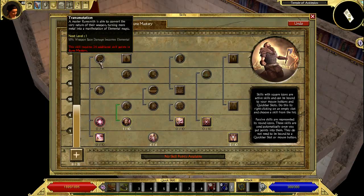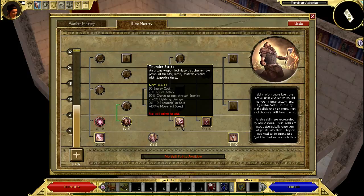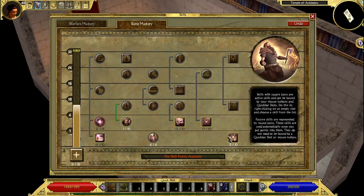This skill converts 18% of weapon base damage to elemental, which is better for hybrids or mages who rely more on elemental. These two active skills also have to do with elemental. Then there are mines — not sure if I'll try them — and lightning balls that give some stun. This one gives a huge bonus to offensive ability, up to 105 max, and reduces the strength required for weapons, which is great for a warrior class. I'll be covering this in build guides later after the let's play.